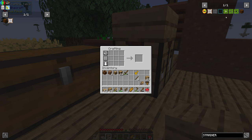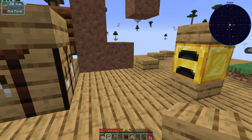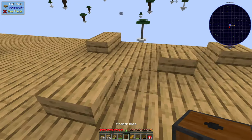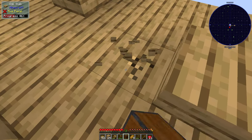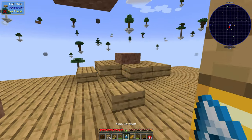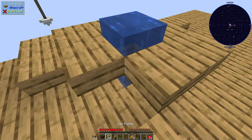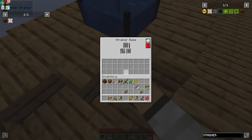Is that everything I need to craft that now? Yes. So there's my strainer. This needs to be underneath a water source block. So I think I'm just going to build it in here and make this little aquacastis which then turns this mulch into some water and then place that underneath it there.